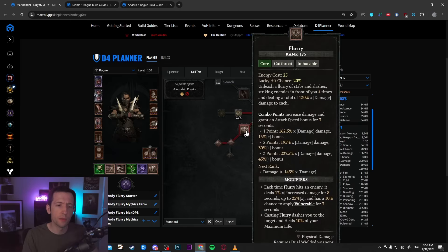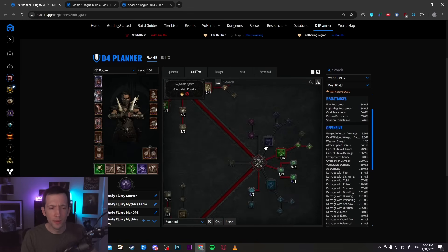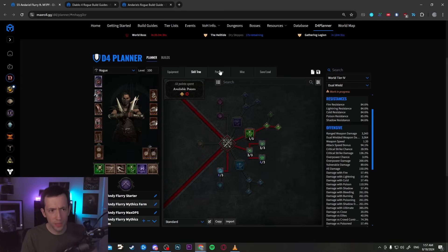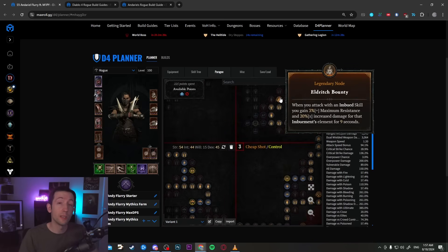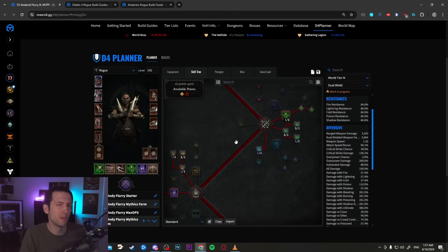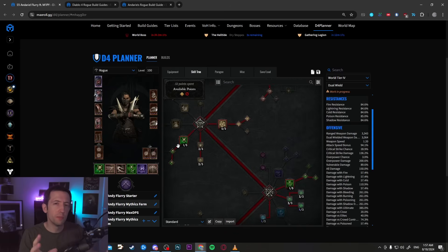In this case we have only one rank in Flurry — it doesn't matter if you have more because Flurry will do about 0.1% of total damage. The same goes for Poison Imbuement: only one rank, we don't invest into it. It is only there to give us utility procs, like the Eldritch Bounty Paragon node which gives 20% poison damage. This buff works for Andario's, but Poison Imbuement itself is not really useful otherwise.